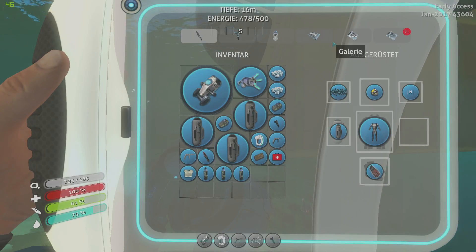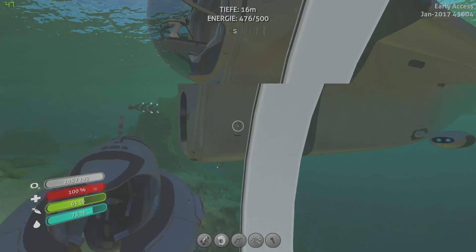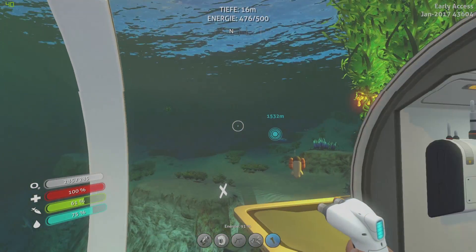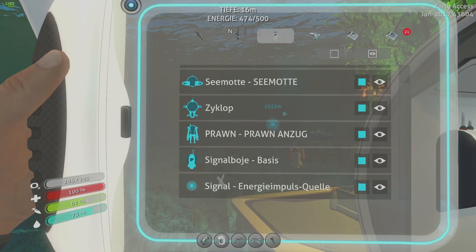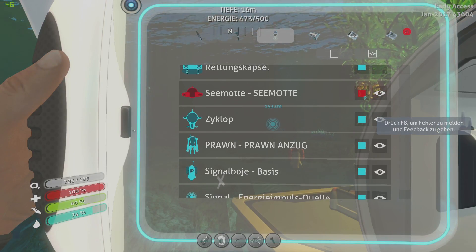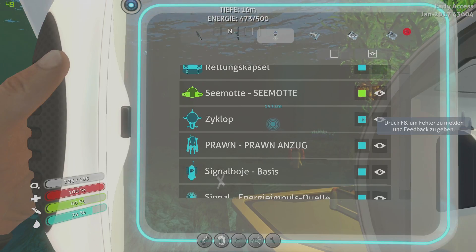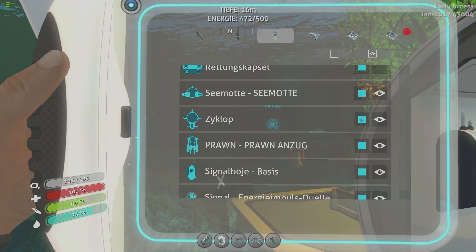In jedem Fall, die kann man denn hier einstellen. Kann man denen auch verschiedenste Farben geben, ausblenden. Könnt ihr jetzt sehen, die Rettungskapsel ist weg – kann ich wieder einschalten. Dann kann man halt auch den Klamotten verschiedene Farben geben, zum Beispiel hier Seemotte. Doch, lassen wir mal Blau.